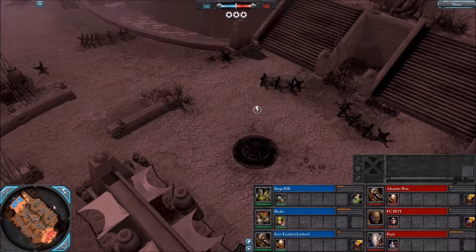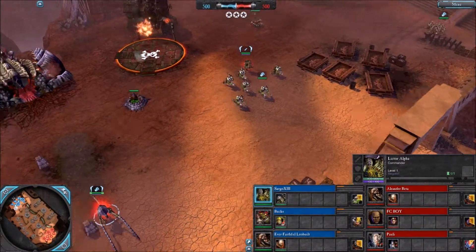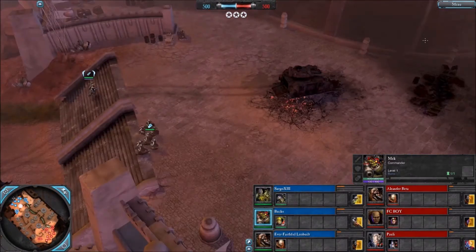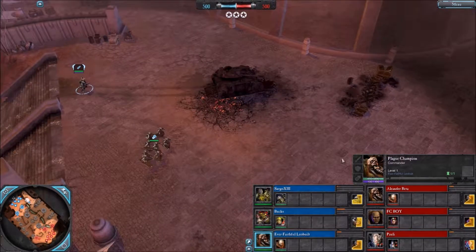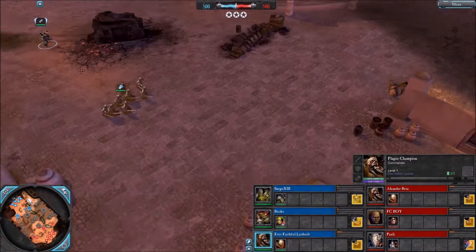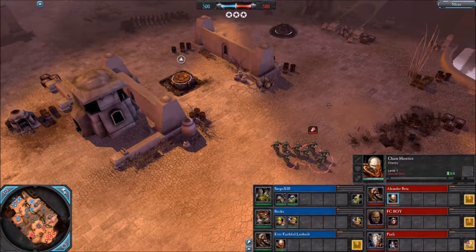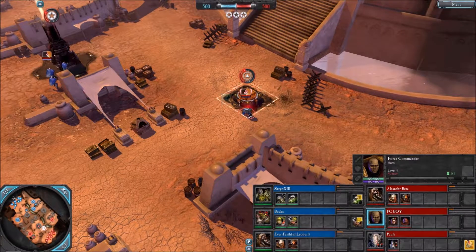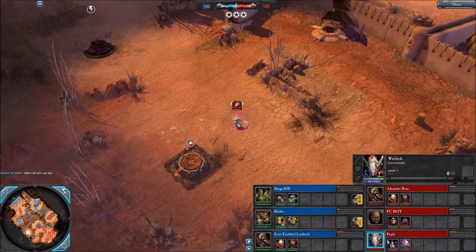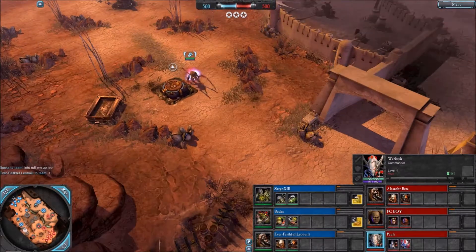Hello, this is a custom 3v3 for the blue team. Sargo 13 with a Lictor Alpha, Chiranids of course. On the middle, a Bucks with a Mekboy, an Orc Mekboy. And at the top of the map, Ever Faithful Leobold with a Plague Champion. Nice color scheme, by the way. On the right side, me — underbeta with another Plague Champion. The middle FC Boy with his Trusted Force Commander, Ultramarines of course. And Pauli with an Eldar Warlock, Offensive Commander for Eldar.